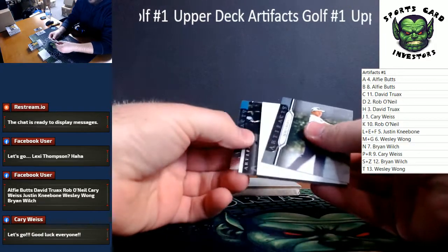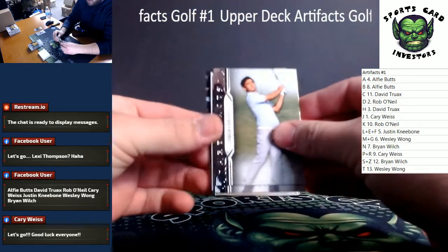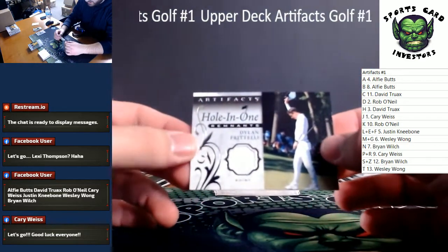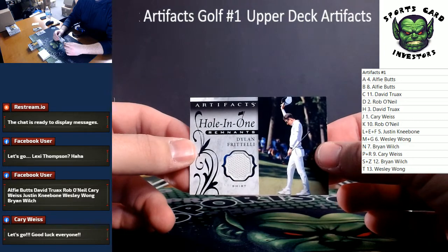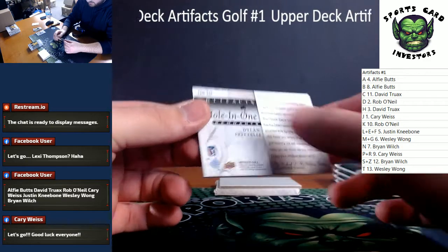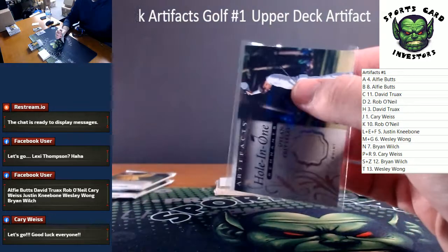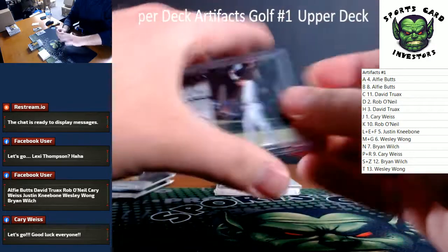That's one hell of a way to start! We've got Zei Chang Dao, James Han, real thick dummy card. We've got another jersey relic — Dylan Fratelli, Poland one remnants. It's a shirt relic. These were tournament used — they say on the card 'slash match used' I guess.